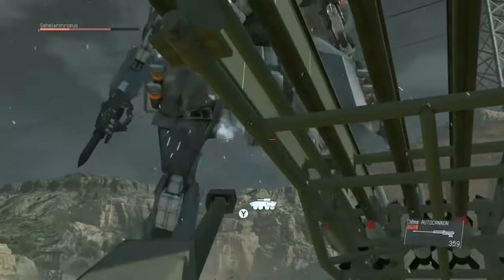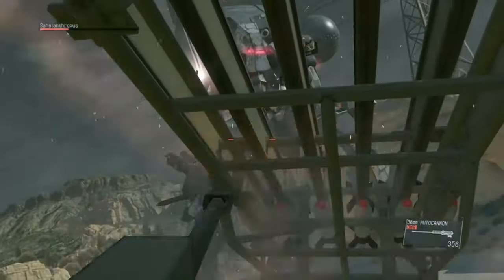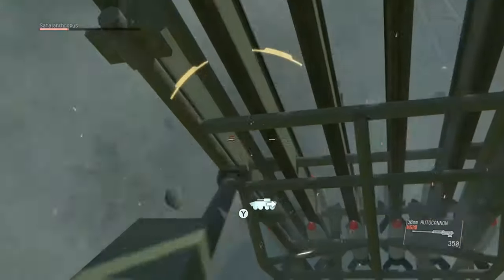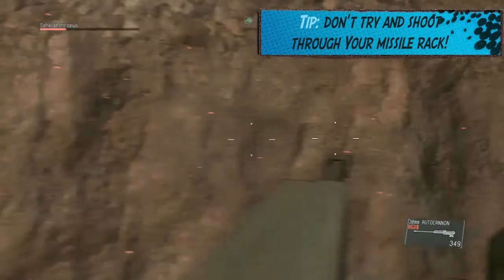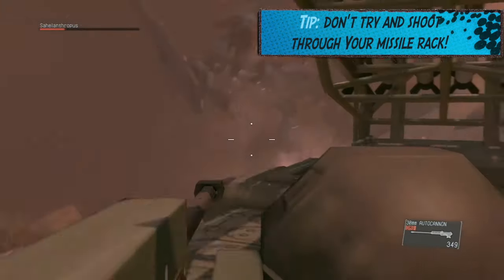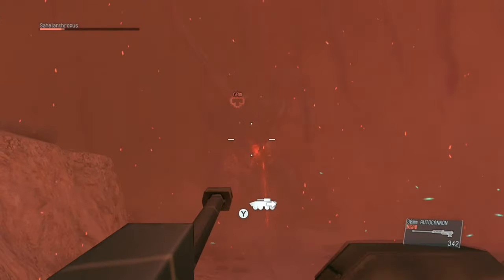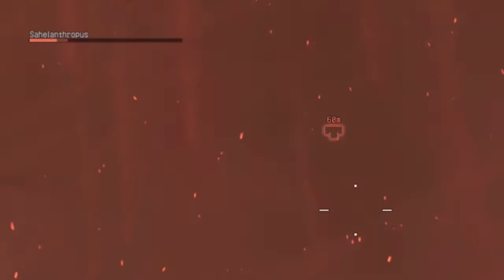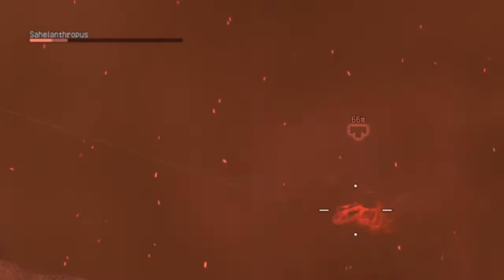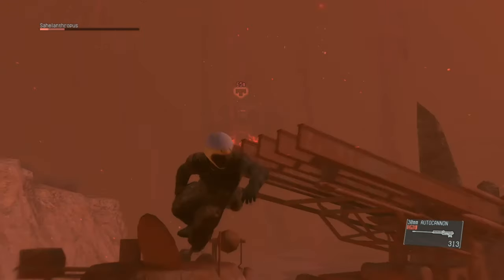He is going to get close. Keep shooting until you can't really see him anymore, but obviously don't try and shoot through your ammo and your missile rack. Get a little bit of distance. You've got to watch out — this smoke, this fog, is going to paralyze your tank, so you have to keep shooting at him no matter what. Even if you can't see him, shoot towards that red icon. Look at that health — it's going down extremely fast. Just keep shooting, and then it pushes you out so you can't get back into that aircraft.